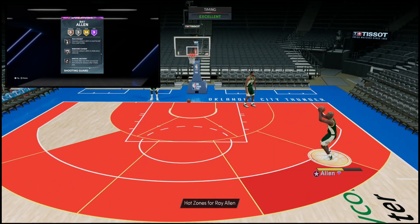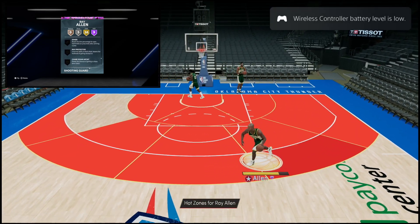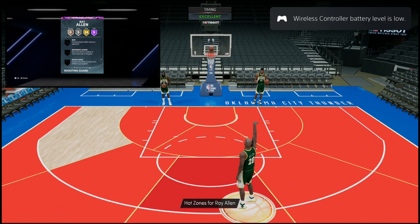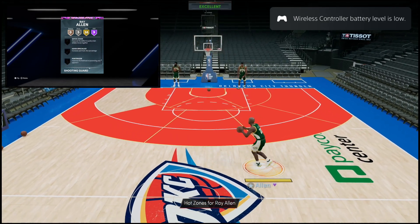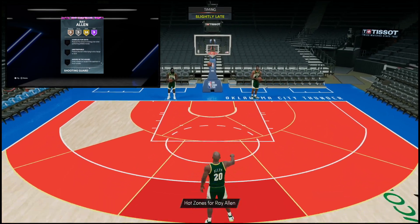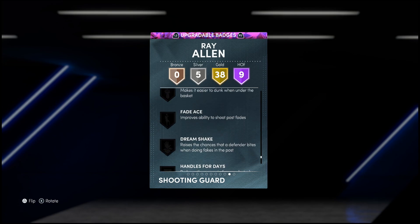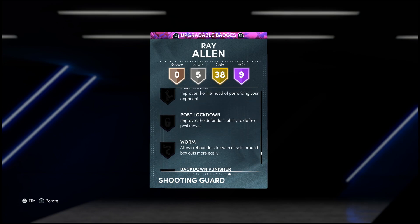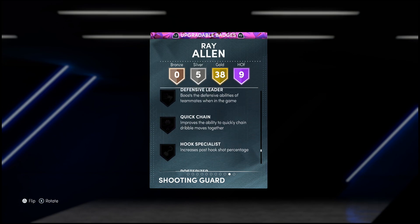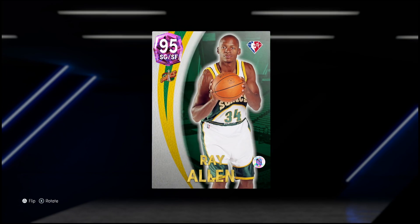He's got the menace, silver pick pocket, and can even rebound. For missing badges, I recommend giving him the dimer, maybe the rim protector if you don't want to get dunked on, quick chain, and handles for days. I'd also give him limitless — take off is cool if you want but not essential — and maybe posterizer if you want to get a little wild with that 90 driving dunk.